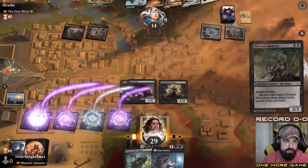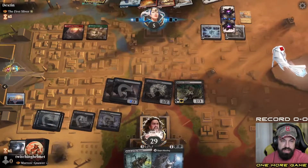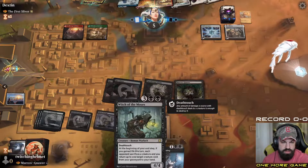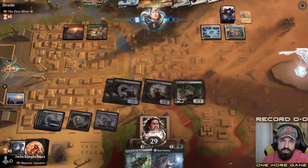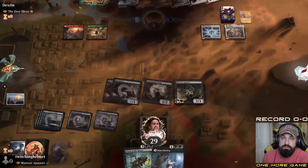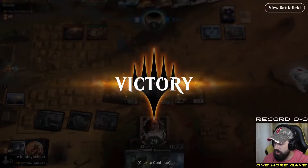Let's get down the Marrow-Gnawer. It's not a rat — kind of wish it was a rat. I don't think they have a wrath. They may just be playing the First Sliver for the cascade effect. That's one and oh — off to a decent start.